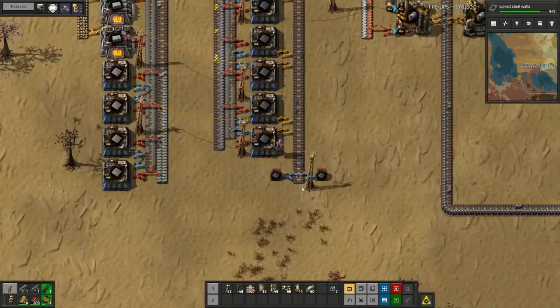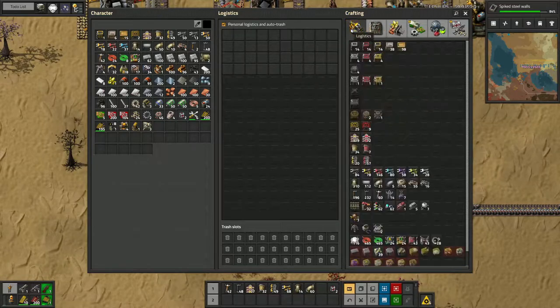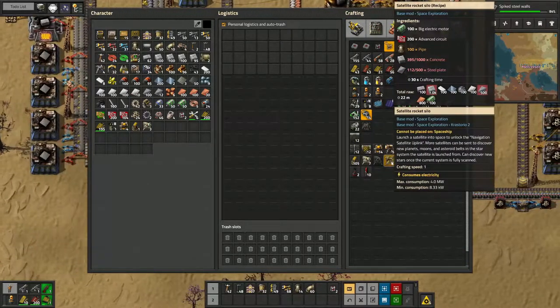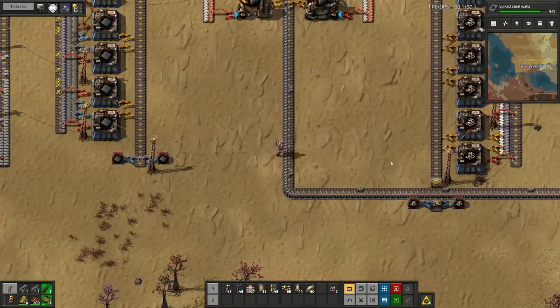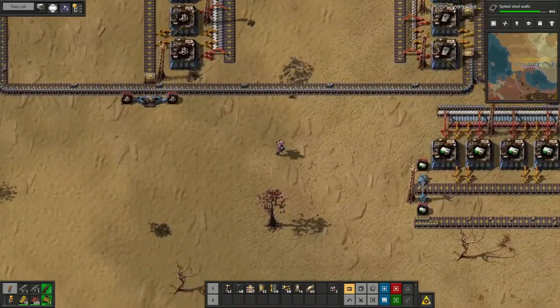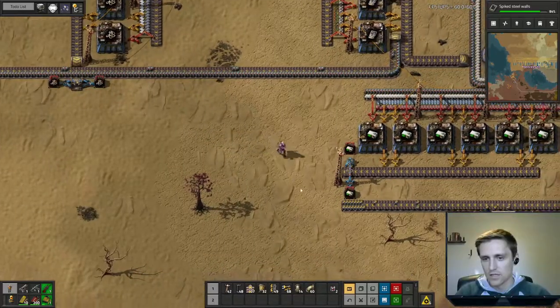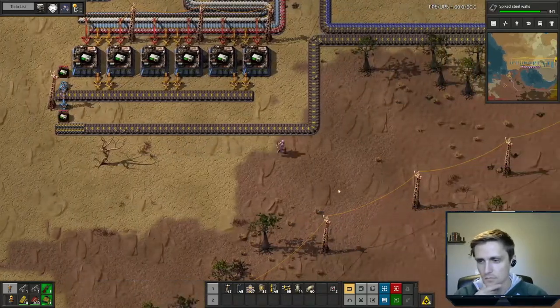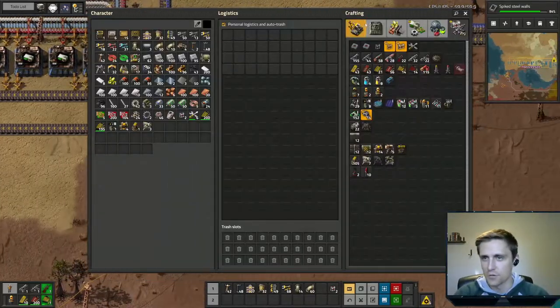So I upgraded our power and we're now producing up to 42 megawatts. We're definitely going to have to do some more base upgrades soon, but first we are going to try and get this satellite rocket silo. Let's run down and see if we can grab enough resources to do that — we should be able to.